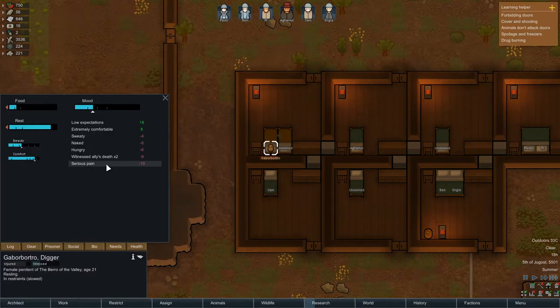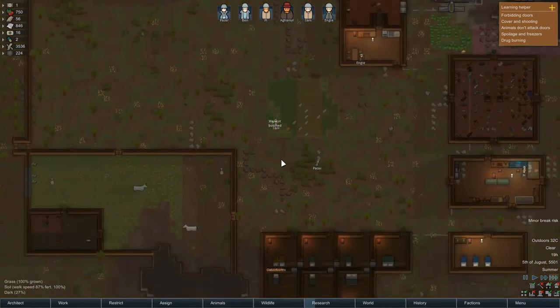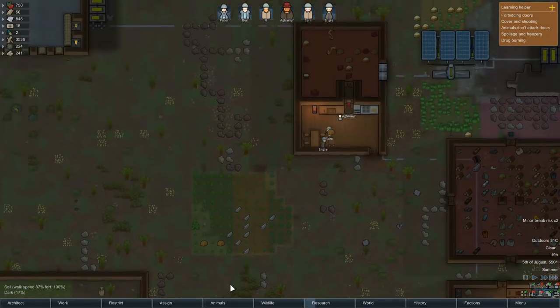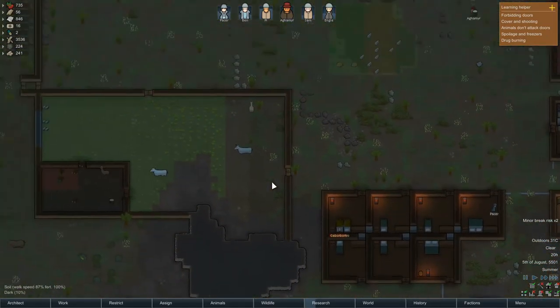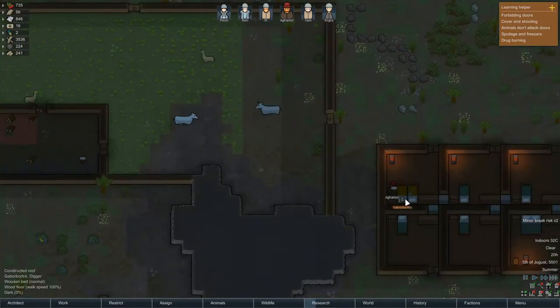Let's have a look — serious pain, death, hungry, naked, sweaty. Well, we can't really help you with that. I don't think giving them any clothes in storage or anything allows them to do something. You can feed some milk — well, it's good for the bones.